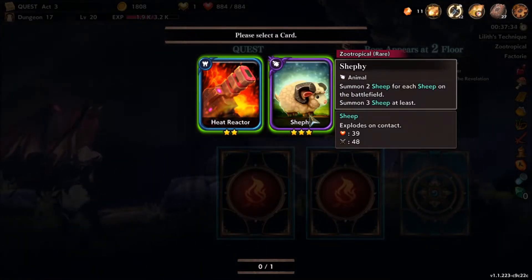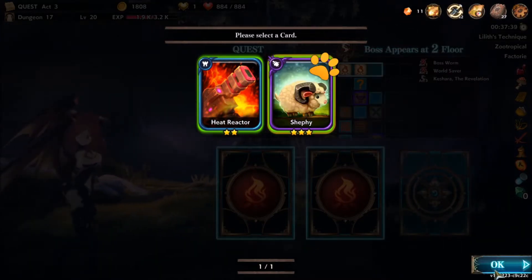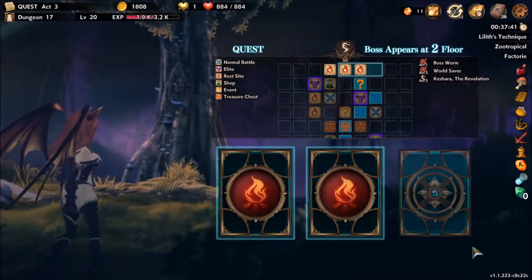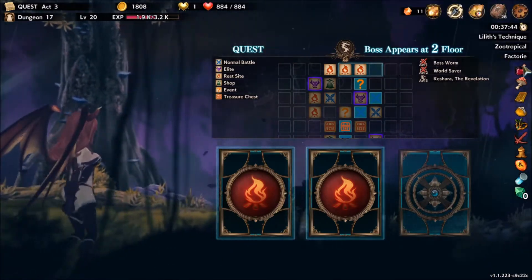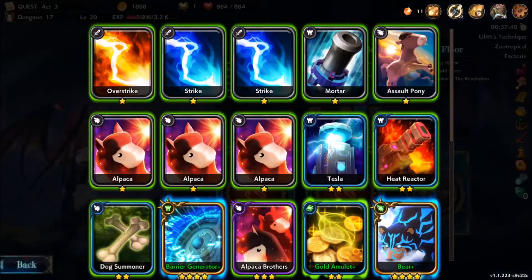Like a typical roguelike, along the way you'll be earning money and defeating opponents. With your money and by defeating opponents, you'll be able to pick between different cards to add to your deck. So you've got this standard deck that you start with and then, like a deck builder, you're going to be adding to it.